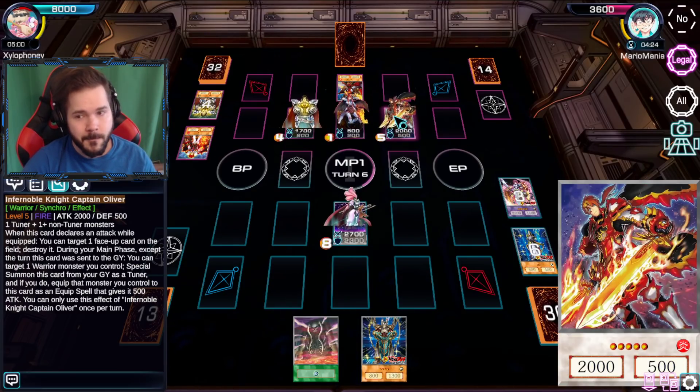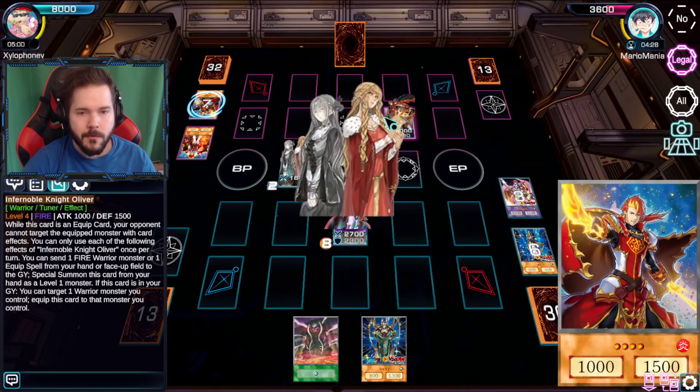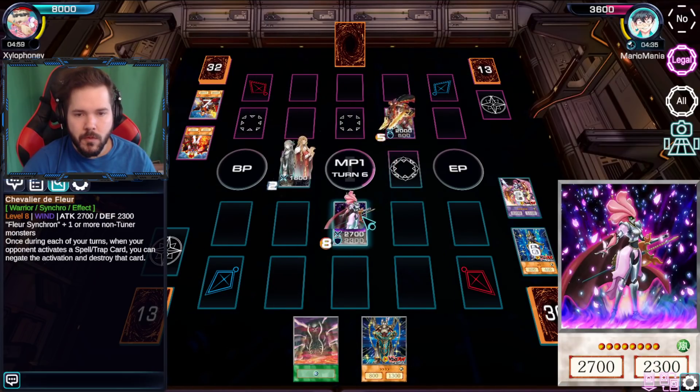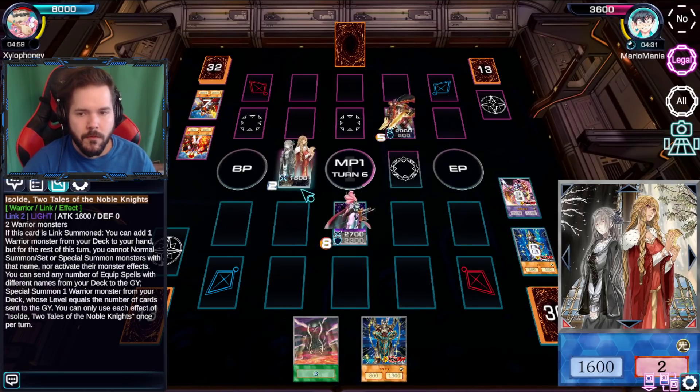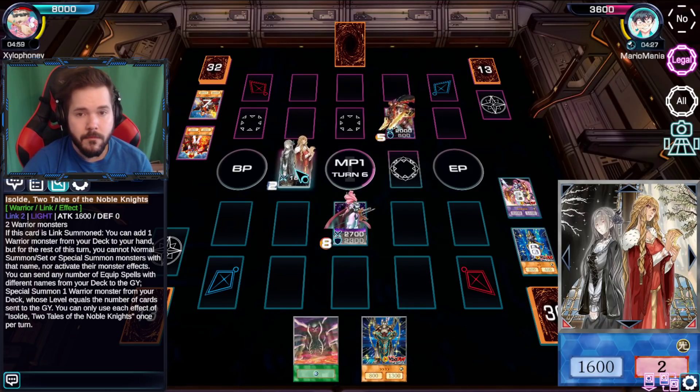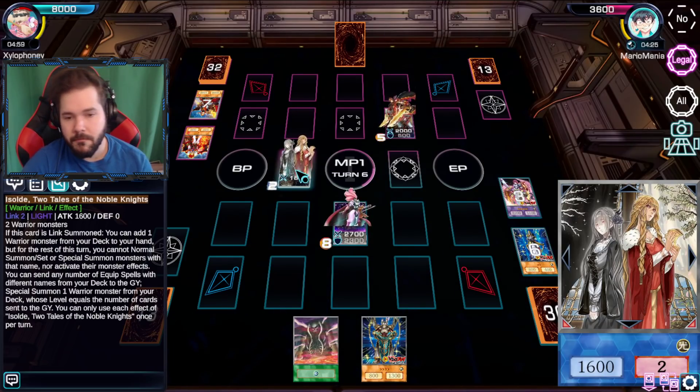What I can do is this - by using both of these cards, bring out Isolde. Isolde allows me to get an extra card to the hand. Unfortunately, as you know, the issue with that is I cannot use it the turn I bring it to the hand.